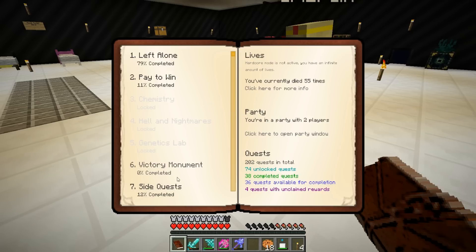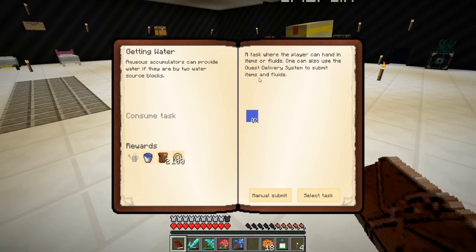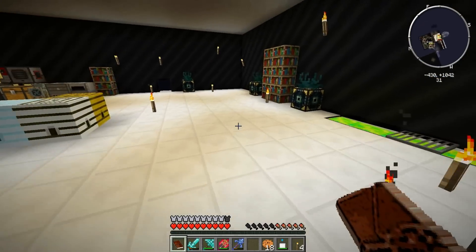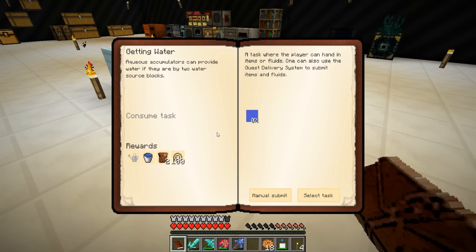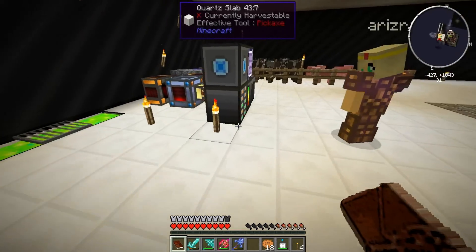Do we actually have to use it? Yes, we have to get 500,000 buckets of water! Oh no... okay we can do this, we can do this. I'm in side quests - in the bottom there's 'Getting Water.' We need the accumulator to get water, so alright, we're gonna do this!